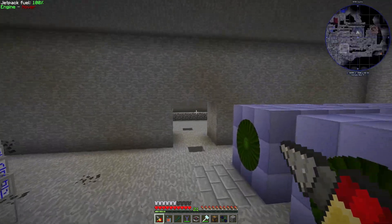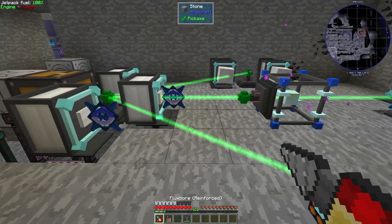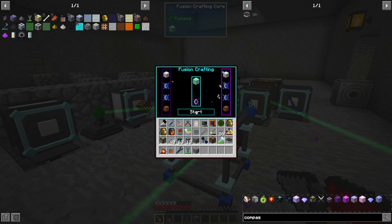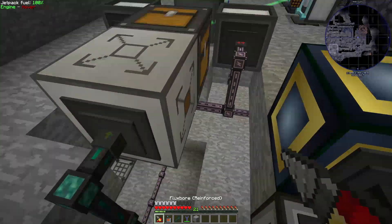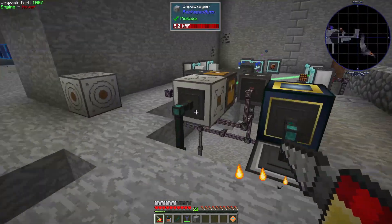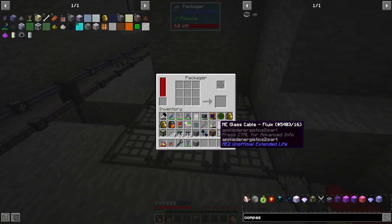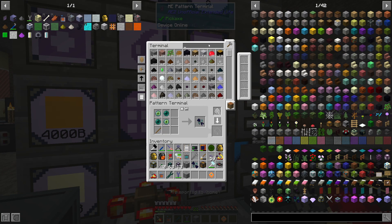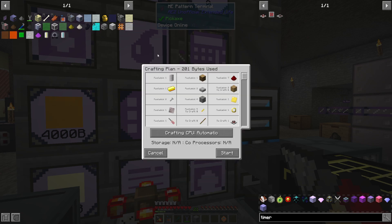Alright, back to the injection system — it looks like I did forget one other detail. Why is there a stone in here? That was weird. I wonder if the packager system here is broken. There shouldn't be a stone coming in there, I don't know why. There is one more thing we need to do — let's go back to our terminal and get a timer. I already have the timer, so that's fine.